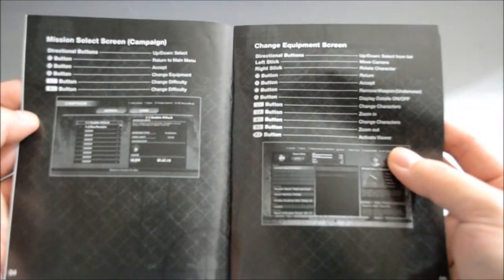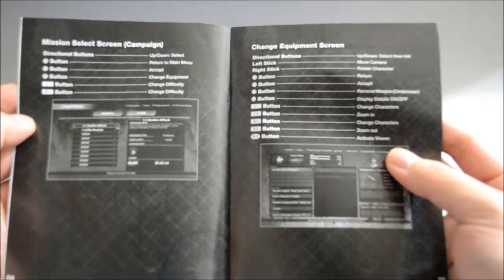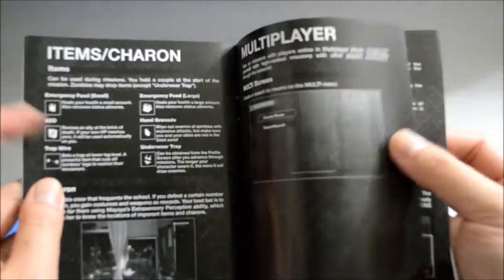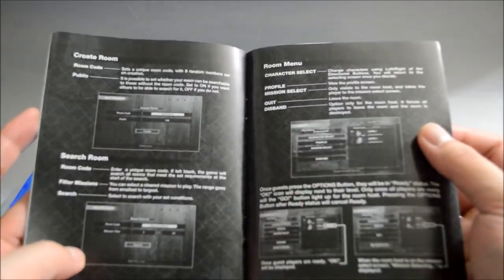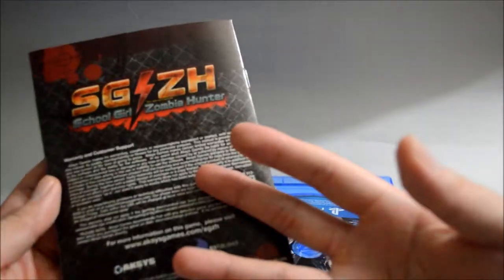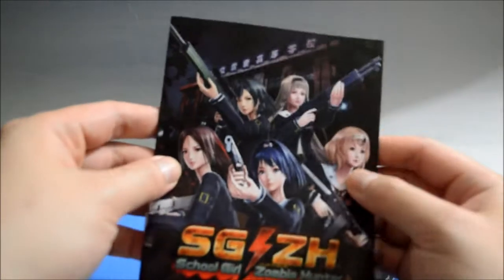The manual covers: mission select screen, change equipment screen, missions, game screen, item, and multiplayer. There's also some license agreement info. It's a pretty simple manual, but not a lot of games still include one, so I guess that's good.